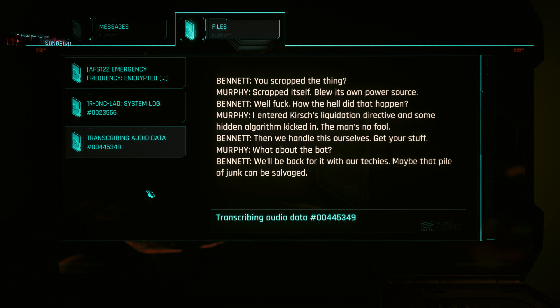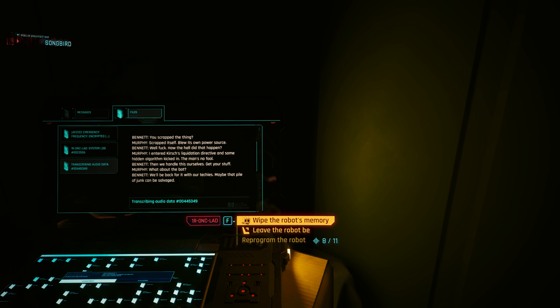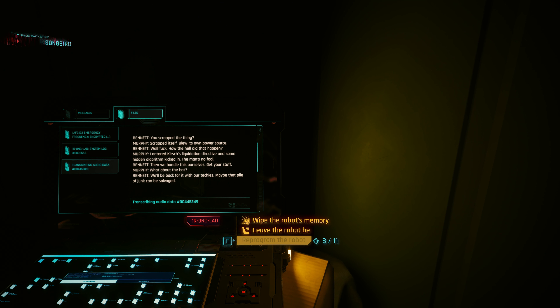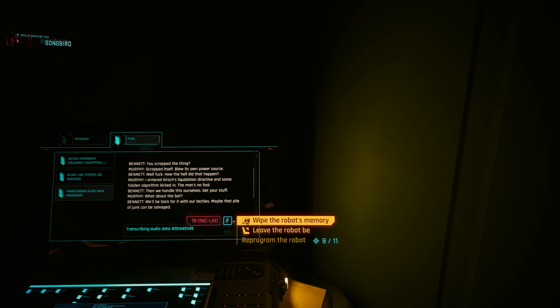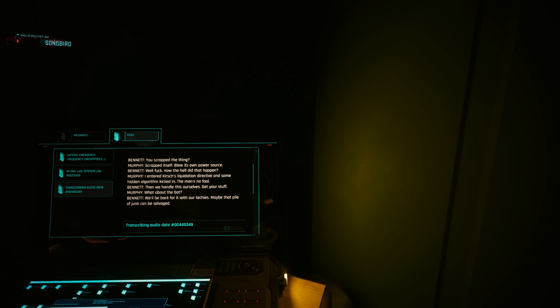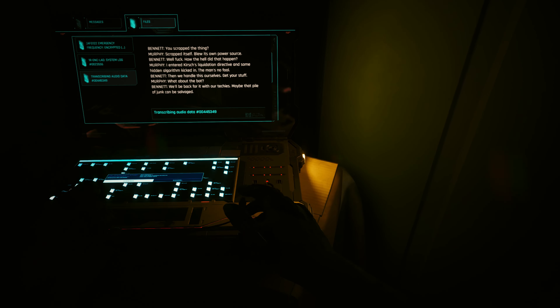The final messages read: 'My boy, it's Erwin. Please write me back. I shouldn't be contacting you, and I'm probably putting us both at risk by breaching the contract. But I can't just cut myself off from you. The more I think about it, the more I worry about what intentions my bosses at Bargis have for you. Elated by the prospect of working on the creation of real, self-evolving intellect, I didn't want to consider the obvious outcome. In the end, I sold you into slavery. I no longer have access to your transmitter, so please send me your location. I need to get you out of there. You deserve better.' There's a system log of a bunch of denied access and a power supply overload. 'You scrapped the thing?' 'Scrapped itself. Blew its own power source.' 'Well, fuck. How the hell did that happen?' 'I entered Kirsch's liquidation directive and some hidden algorithm kicked in.' 'The man's no fool. Then we handle this ourselves. Get your stuff.' 'What about the bot?' 'We'll be back for it with our techies. Maybe that pile of junk can be salvaged.'